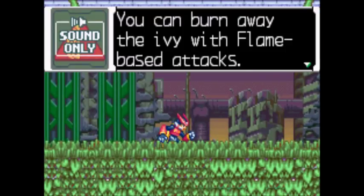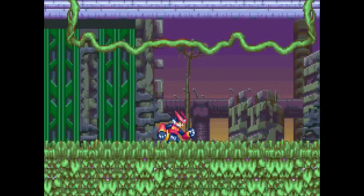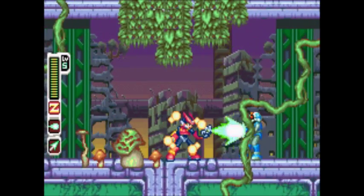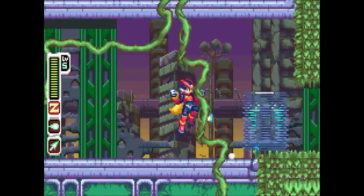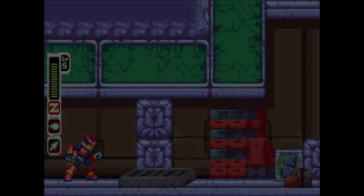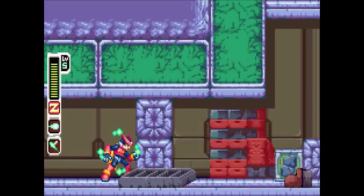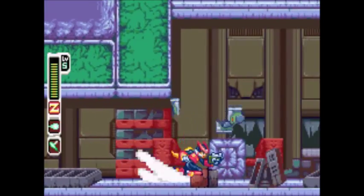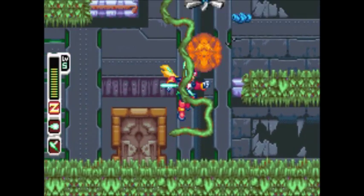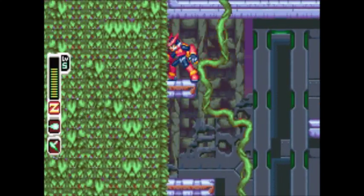The navigator says you can burn away the ivy with flame-based attacks, and a recoil rod's charge attack can destroy things too. That's true — you could destroy these vines and leaves with flame-based attacks, but unfortunately we don't have that yet because we haven't beaten the flame guy. But there are also these blocks here; you can take out the recoil rod and destroy them like that. You can do that with a few other things in this area, but most of the secrets you'll find by blowing up the trees and stuff.